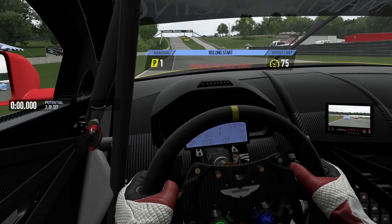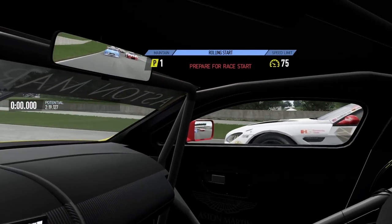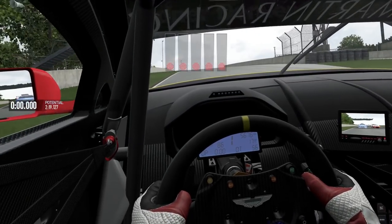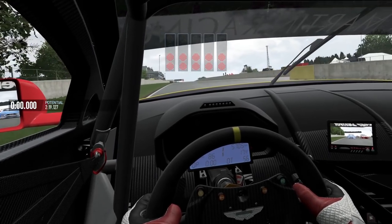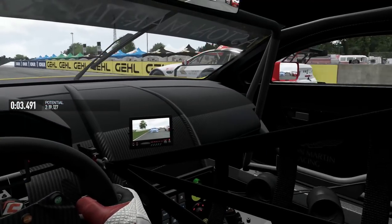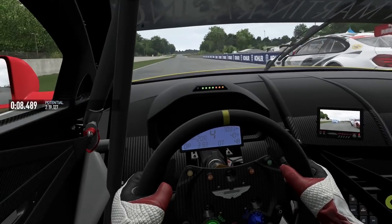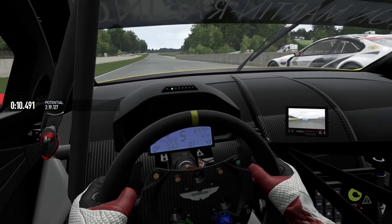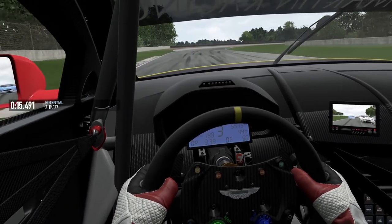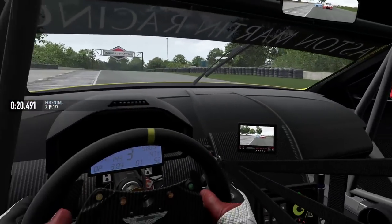Up the hill here at Road America. So we got a BMW coming up on our side here. Oh yeah, that's a BMW. Let's get a good start here on him. Rolling start. Green flag, green flag! Somebody was trying to do a pass in the grass back there, it looked like.